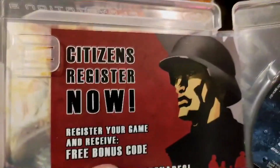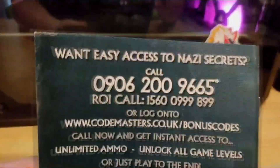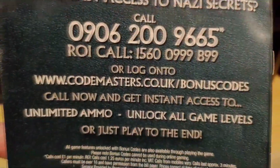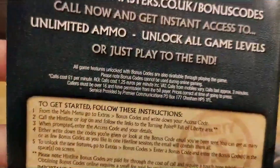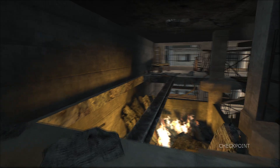Earn your stars and stripes. Instructions for resistance. Citizens register now. Want easy access to Nazi secrets? Call now and get instant access to unlimited ammo, unlock all game levels — or you just play it to the end. This is all pretty baffling considering I finished the entire game in under two hours. Literally, that's how pathetically short this thing is.